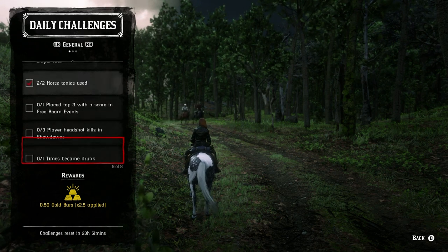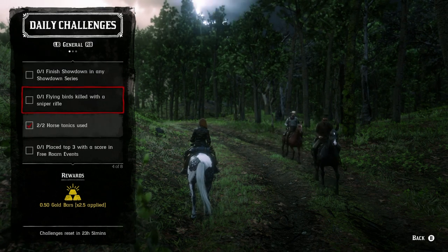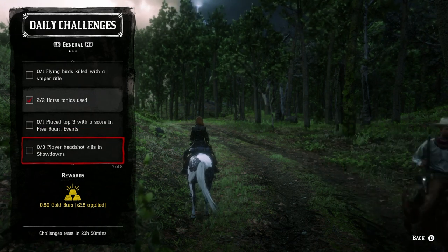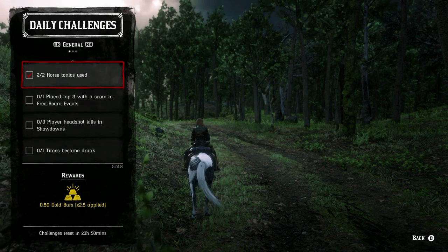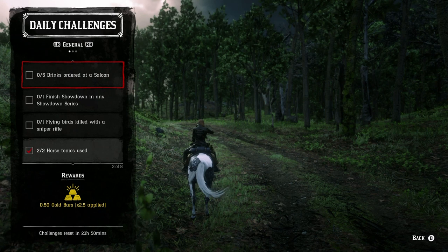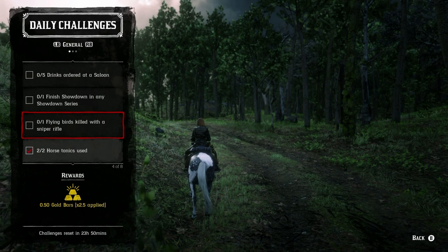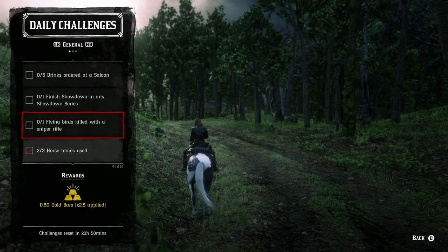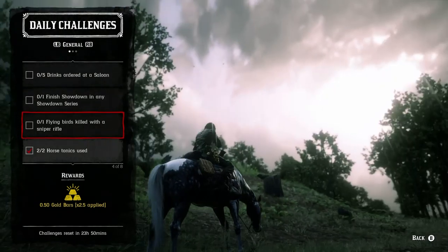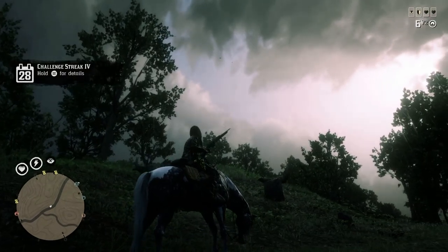There's also: finish a showdown in any showdown series, get three player hits, and become drunk. With the five drinks at the saloon challenge, if you drink them you're going to get drunk, so those two definitely go together — that's an easy gold bar right there. Some people might find the sniper bird challenge easy using the Carcano or Rolling Block Rifle — just snipe a bird out of the sky.